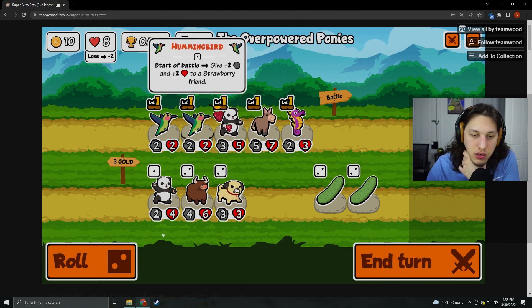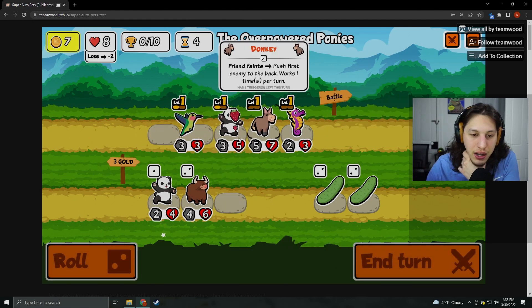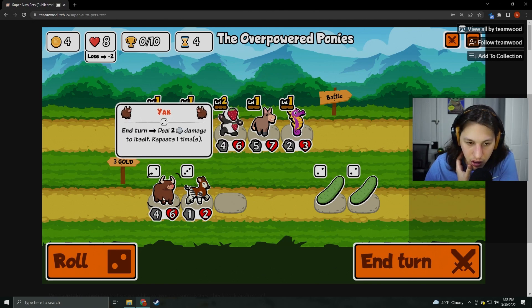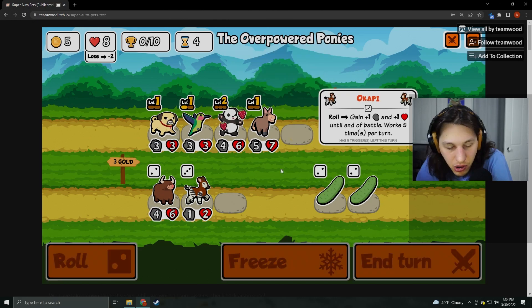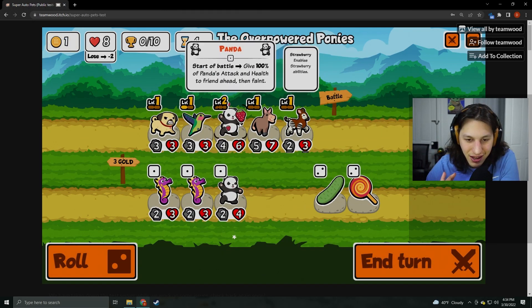Give friend ahead plus one experience. I'm going to do this and put the pug behind, because I think it should do that. I don't even know what this animal is. This isn't real, is it? I don't know anything about life, I guess, if this is a real animal. Roll: gain plus one, plus one until end of battle, works five times. I love that — you just roll stuff. I know it's only until end of battle, but I'll take that.